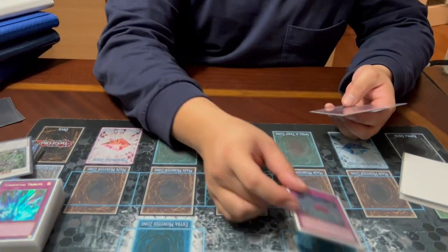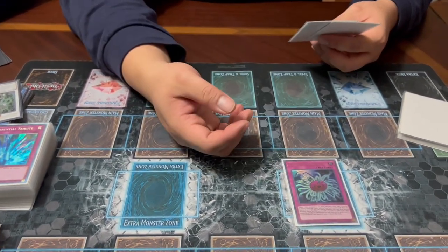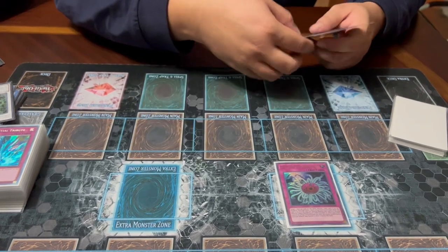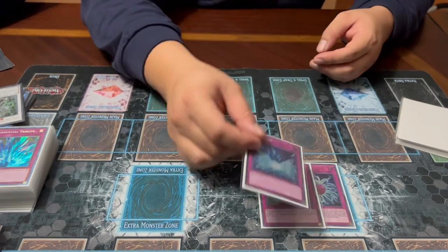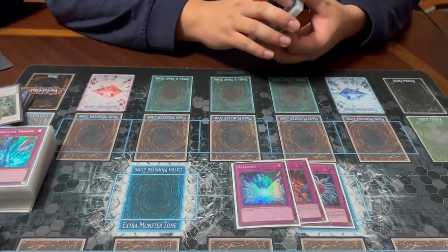We also have one Doominus/Diomyscus for banishing removal that also triggers Clock, one Trap Trick to grab any trap from the deck except itself since we're only playing one, and one Metaverse because we are playing field spells.